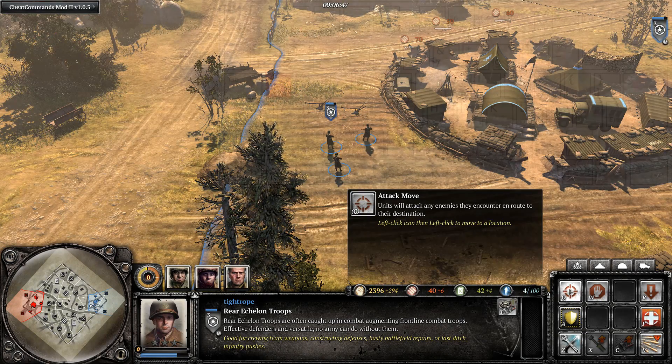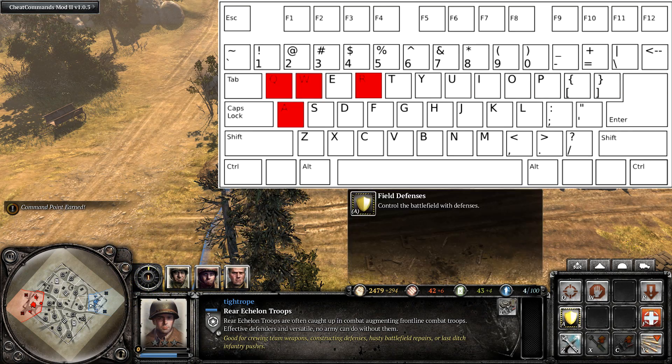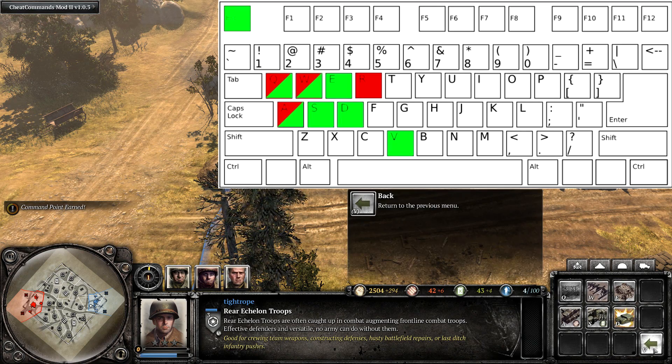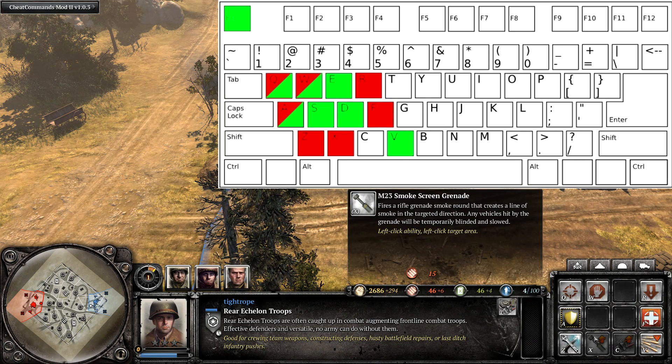Now you can see the difference with grid keys: attack on Q, W for stop, R for retreat. If you look at your QWERTY keyboard, those correspond with the Q, W, and R spots, with E having no command. Similar layout on the other rows as well, including the sub-menu. Escape still works the same as with classic hotkeys. On the final row we've got smoke on X — much closer to the rest of the hotkeys than M on classic — plus wire cutters and volley fire.